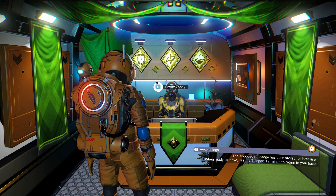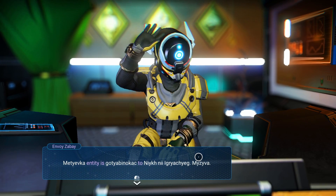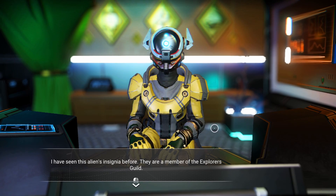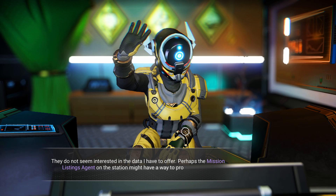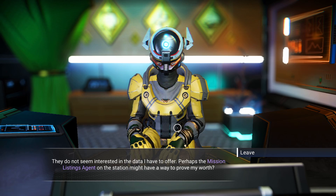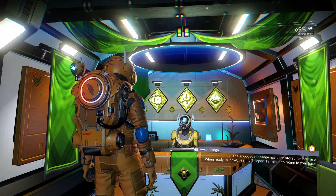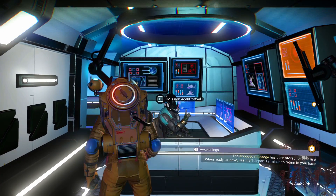Now I know why we needed to build the teleporter. There's an envoy — that's like an ambassador, right? I've seen this alien's insignia before — they are a member of the explorers guild. There are guilds in this game? They do not seem interested in the data I have to offer. Perhaps the mission listing agent on the station might have a way to prove my worth.